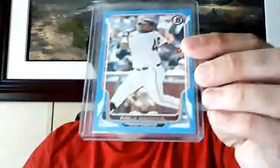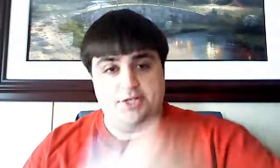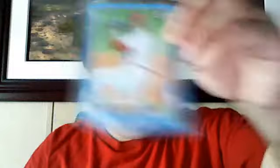Now we're into the blue paper. All these are numbered to 500. Got some Indians stuff. Like I said, I got a lot of combo teams — you're going to see a lot of different teams in here. I just kept getting combo guys. Matt Cain — he's pretty good. So all these are numbered to 500 at the blues. I just thought I'd show them off and give you guys first dibs. So that was all the blues.